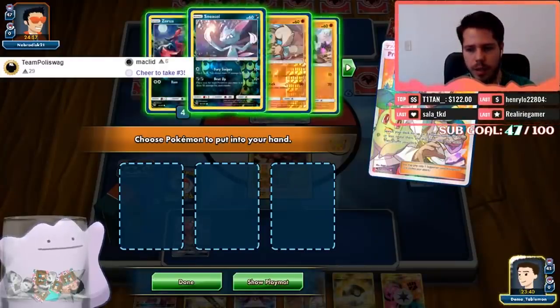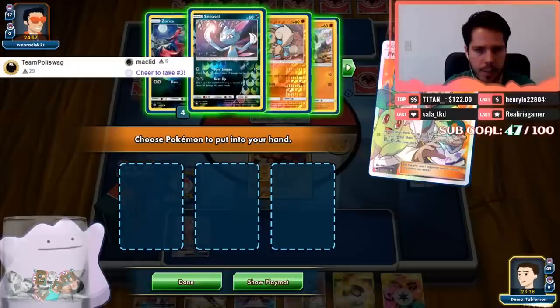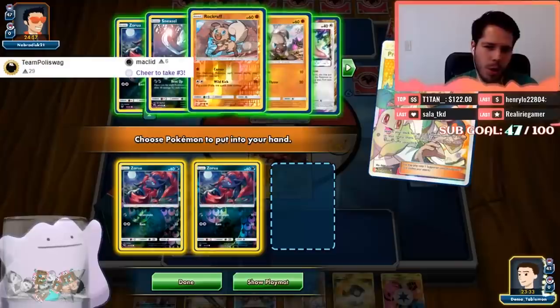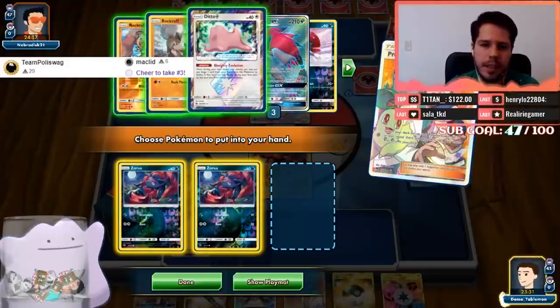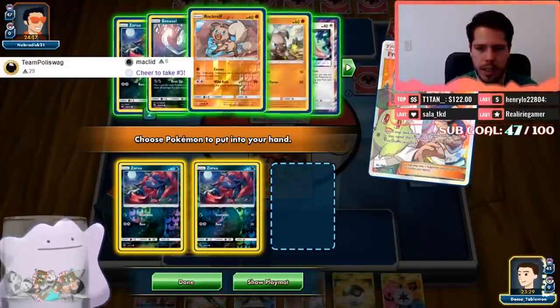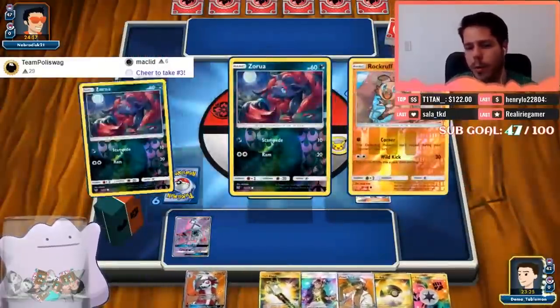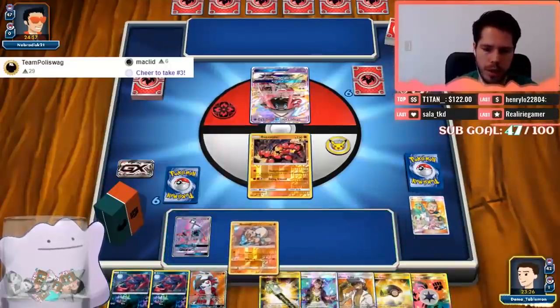Does Life Dew work in Blacephalon deck? It would work sure, but I don't think there's ever a turn where you can actually use Life Dew rather than Guzma, or just see more cards with Cynthia, Lillie, or Acerola. It's a free turn only in a game you would have won anyway — and what are you removing with Lysander's Prism that would actually make a big difference? I don't think there's anything.